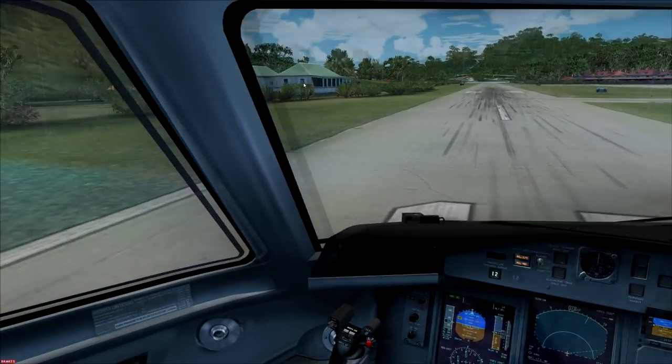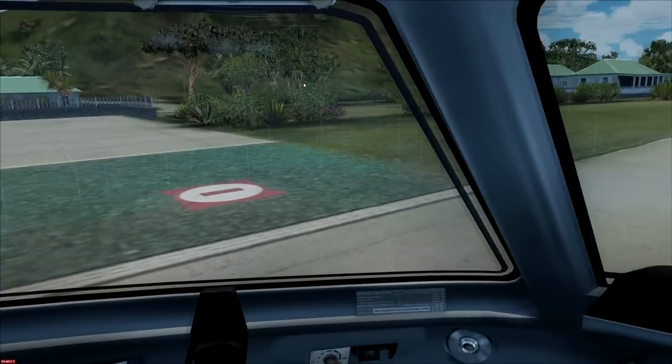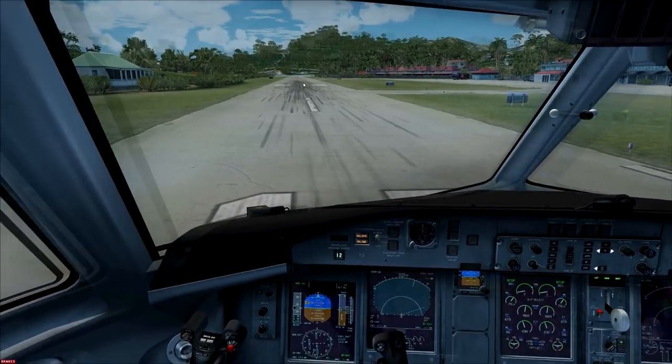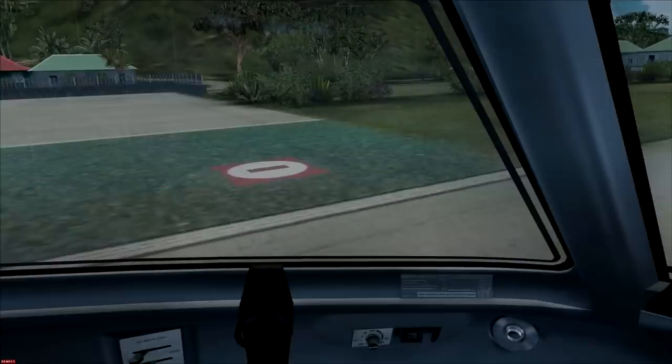That is about as much runway as I can possibly spare. Thank you for watching. In the second part of this video we'll be doing the takeoff straight into the side of that hill, turning left, and then flying out to Princess Juliana. As always, my name is Frugal — if you haven't already, check out facebook.com/frugalsim for behind-the-scenes information and to chat with me. See you later!